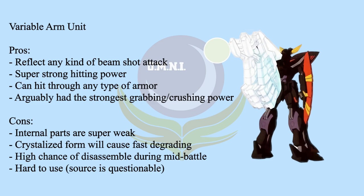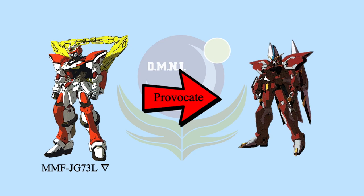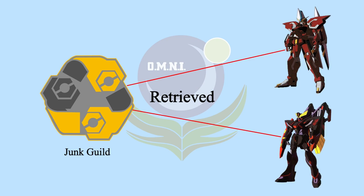Nero Blitz has one deployment record. Phantom Pain sent Russell Aegis and Nero Blitz to eliminate the Martians. Ernst Rahim arrived and kept provoking Emilio Brodrick with his Turn Delta — Emilio went berserk, and Ernst defeated both of them. Later, Junk Guild retrieved both Russell Aegis and Nero Blitz, ran some examinations, and what happened afterward is unknown.